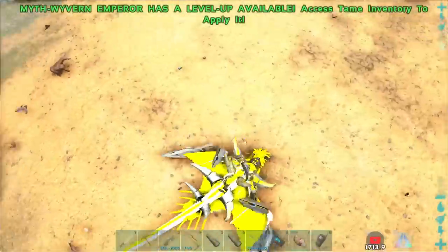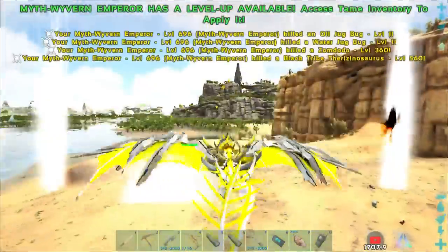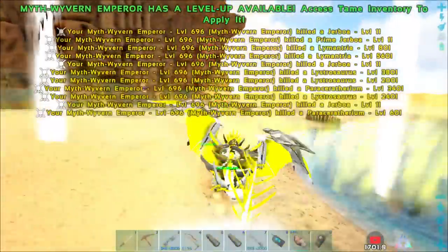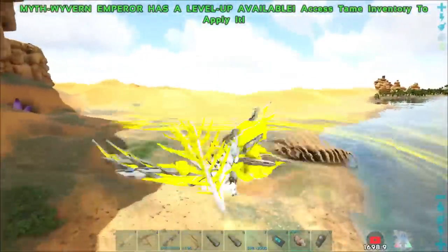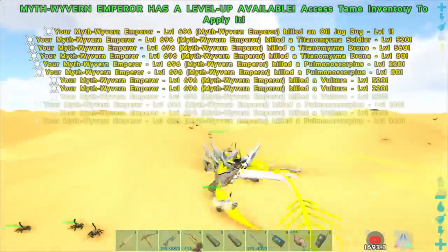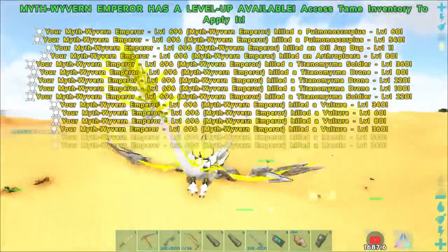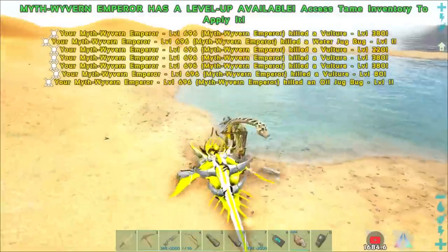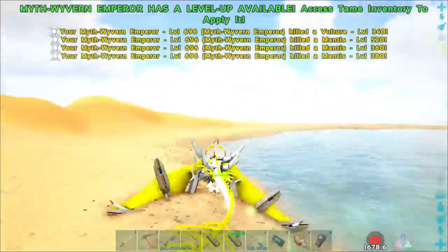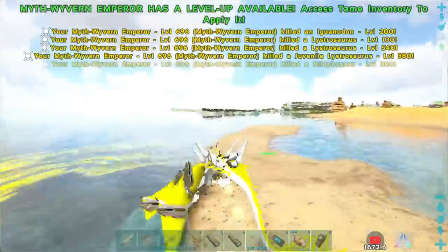Get wrecked guys — I am the emperor wyvern, you better bow down! This thing is just so crazy cool looking, and I don't know what this thing is on its back but it's awesome — just like an energy ball. Somebody's shooting at me, they're probably gonna die. Now, I know this isn't the highest level, but with emperors you really don't need to be — it could be level one and still wreck everything. About 150 levels into the attack, long ways to go, but being a flying guy this will go super duper quickly.